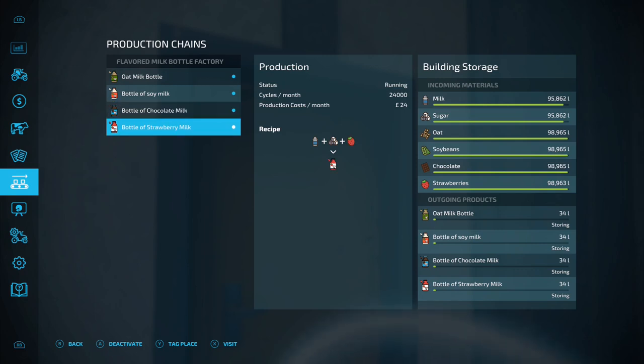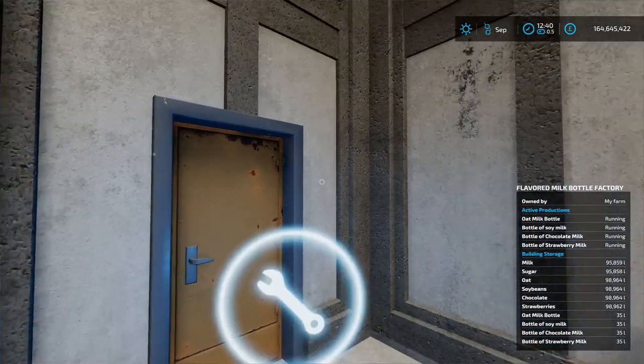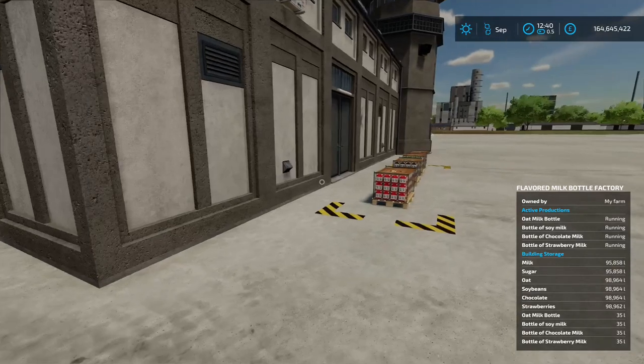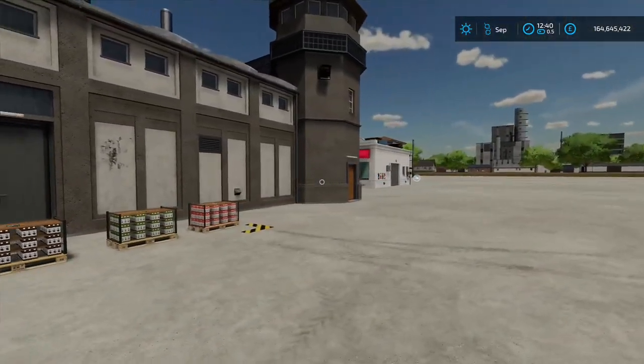The whole thing is going to hold 100,000 liters of each of your ingredients, and on the outgoing products it's going to hold up to 10,000 liters once that pallet spawn point area is full. You can have it on storing - putting the pallets out the front - or you can put it to selling, but you will lose around 35% on that. You can also put it to distributing, but there isn't anything in the game so far that this flavored milk will go to, so just leave it on storing and sell it over at the sell point.